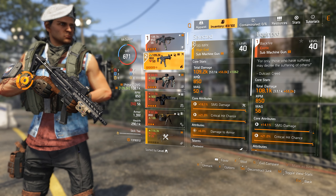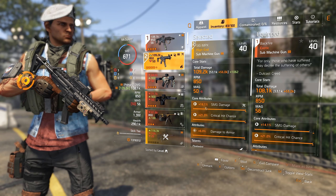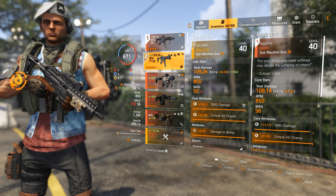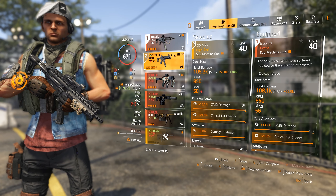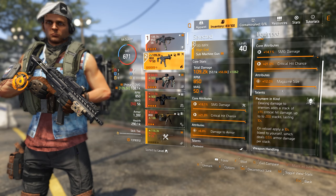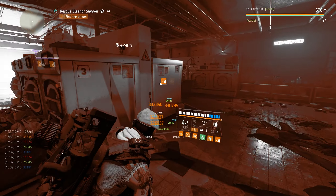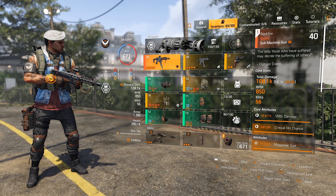Comparing the MPX and the Backfire, they're basically the same gun. My MPX has slightly more damage due to a bug on Title Update 11 launch where core attributes are bugged. Base damage is 53.1 for both guns, RPM is the same at 850, but the Backfire has a higher mag size because it comes with a magazine size attribute. The MPX is a great substitute if your build has no counter to the bleed.